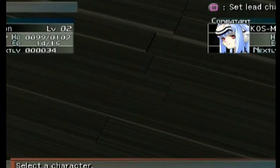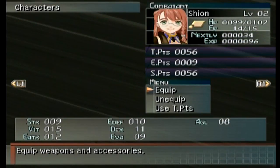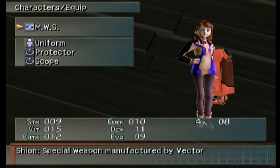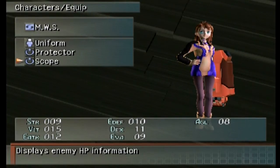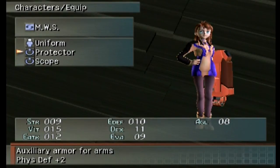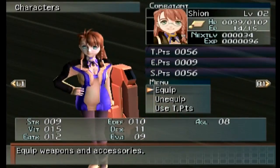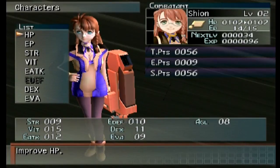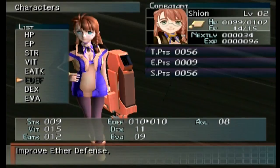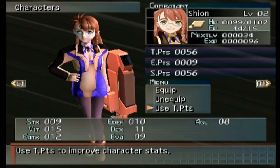It just goes over equip and unequip — she's got the MWS for her weapon, uniform protector which gives her more defense, and the scope which displays enemy information. That's why we can see it, and why she has an ability that does the same thing, which is kind of weird. You can also use tech points here to improve stats. We can improve anything except for ether defense. We could have used those tech points before, but I'm saving those.